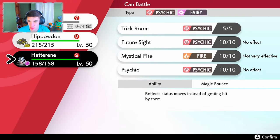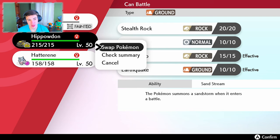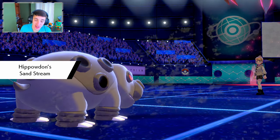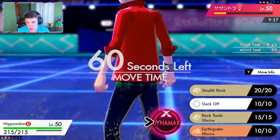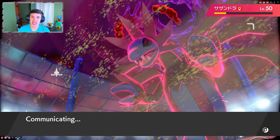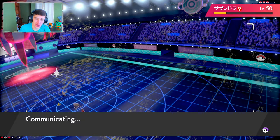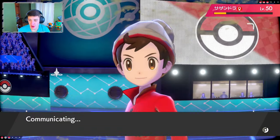We go into Hippowdon. I know exactly what I'm going to do — Dynamax, set up the sandstorm, and go for Max Guard. I'll go for one Max Guard rather than two back-to-back since consecutive Max Guards might not work, and I don't want to risk a free hit. We still have a Dynamax turn which is beautiful.